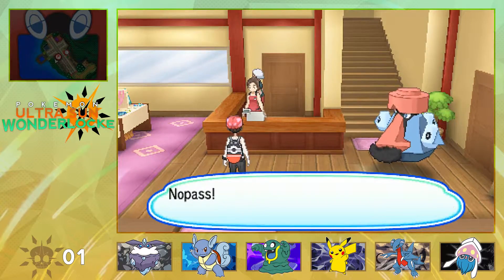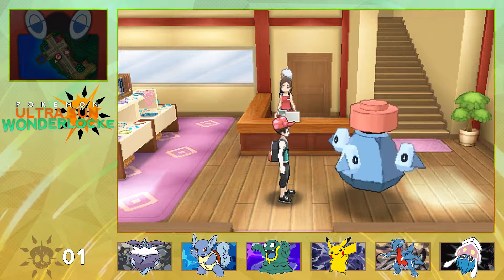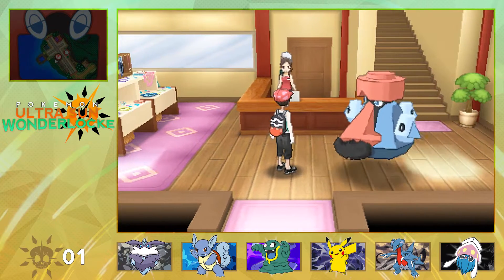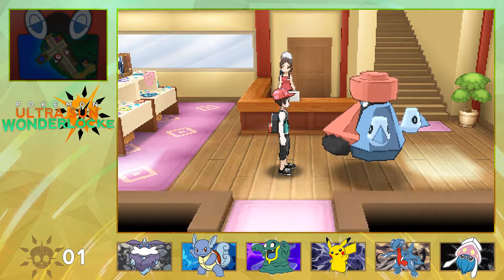The Probopass is holding a letter. You take the letter and read it — "Olivia here. This is Probopass. I watch the shop whenever I'm away. I know I asked you to meet me here, but there's been a change of plans. Come meet me at the Ruins of Life, past Marowak Hill when you can." It goes upstairs. Is it coming back down? It gives me a max potion. Thank you.